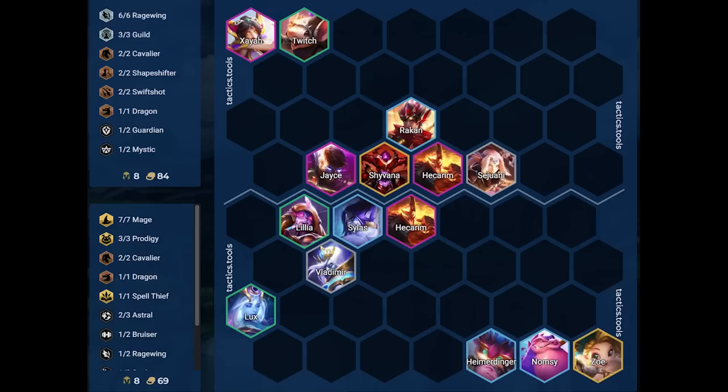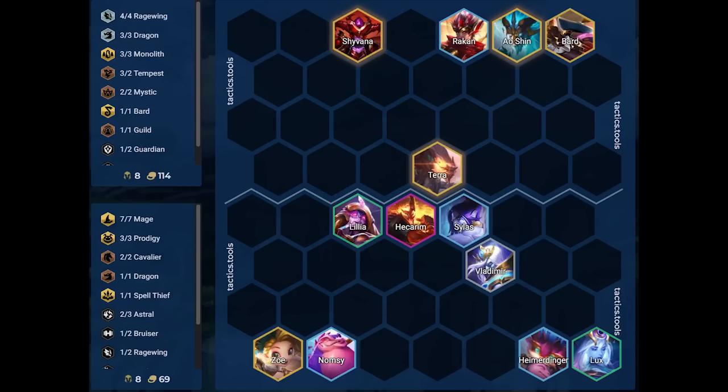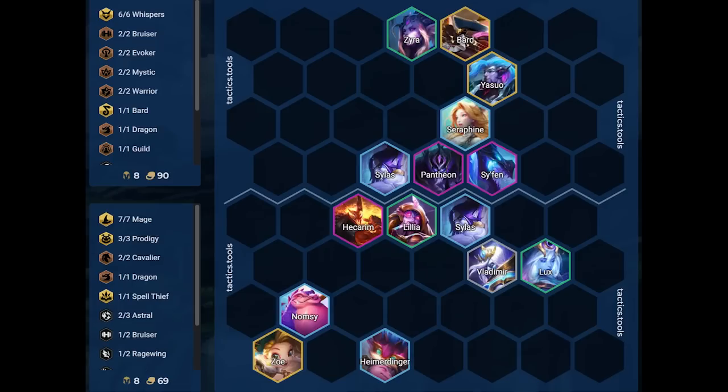Against the first opponent, the big threat is Zaya. We make sure that the enemy Hecarim ults away from our Namsi, and we clump more towards the left side to make sure the enemy Shyvana doesn't line up on Namsi. This makes the enemy team clump up so Namsi deals more damage and Silas can hit more targets with his spell. Zoe is positioned on the opposite side of Zaya to get the best ultimate angles. Against the second opponent, the big threat is Ao Shin. Hecarim is stunning the backline, and we split up our backline to make Shyvana land in the middle and not on our Namsi. Against the third opponent, the big threat is Zyra and Siphon. Hecarim is positioned to ult the entire enemy team. Lux is on the second row to bait out the Siphon ult away from our backline, and Namsi is on the third row to make sure she doesn't get stunned by Zyra.